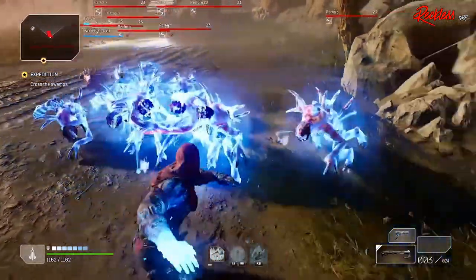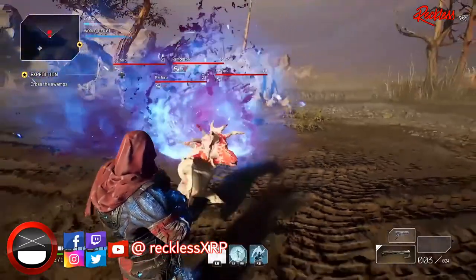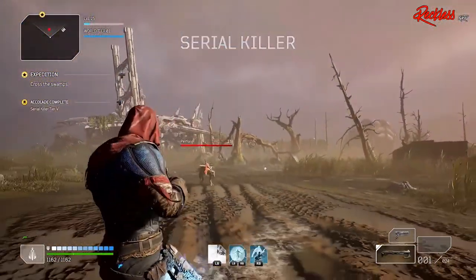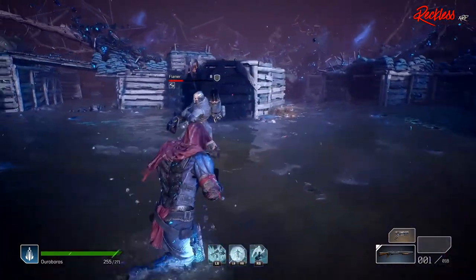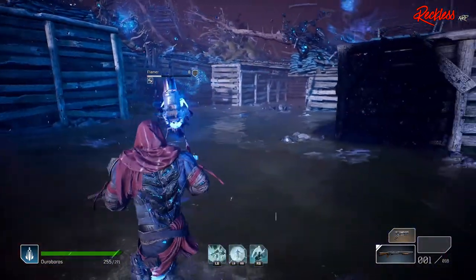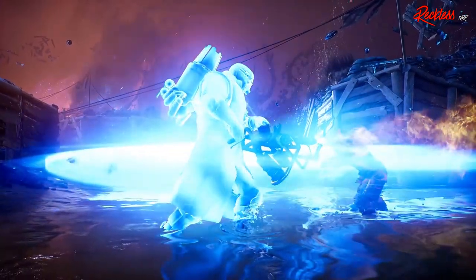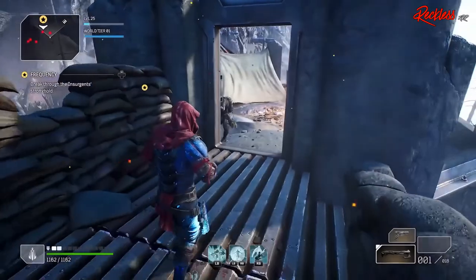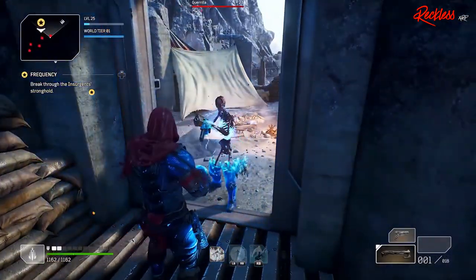When it comes to a boss fight, I will use Twisted Rounds first, then Hunt the Prey to get close, use Temporal Blade, and then start shooting the boss. As for this class taking a hit, it is definitely not squishy at all. When you get a kill up close, not only do you gain health, but also shields as well.